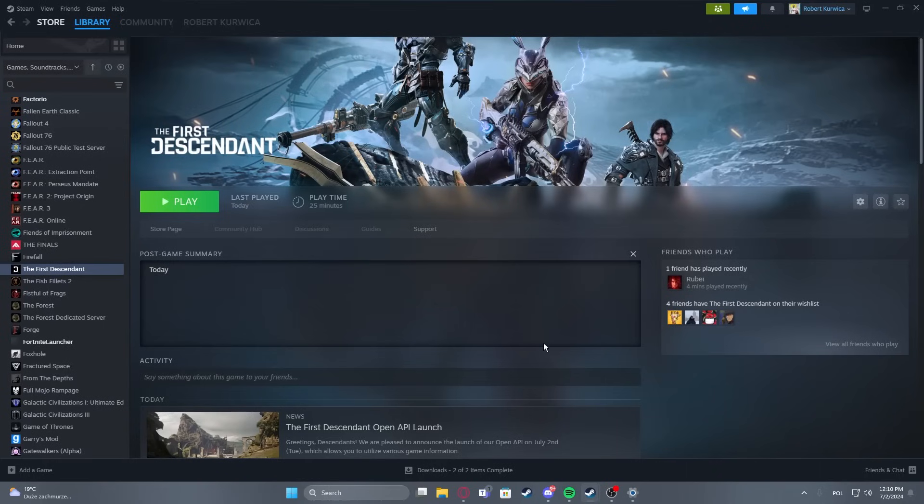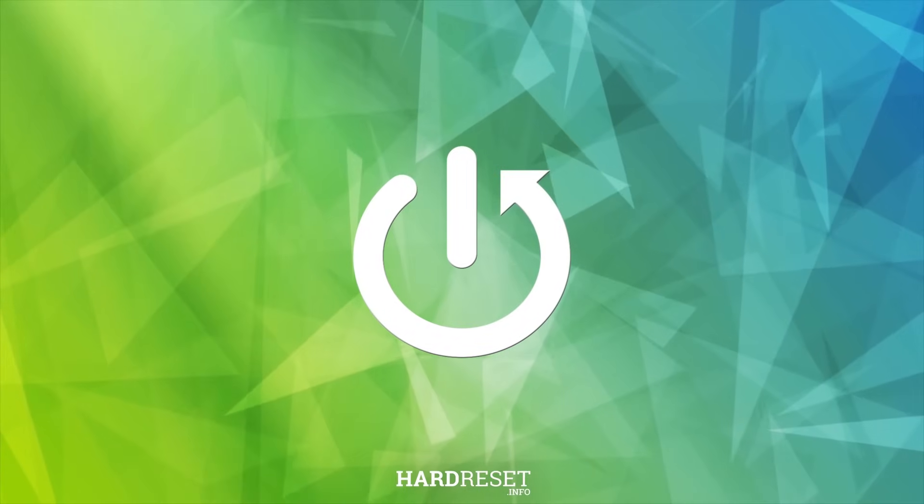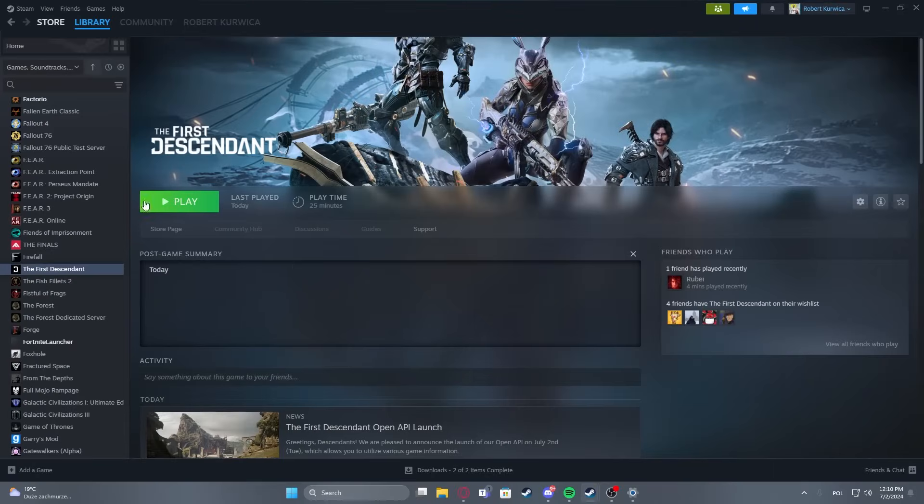Hello! In this video I want to show you how to fix the login error in the First Descendant. What fixed it for me was basically relaunching the game. So if you have that error message, just close the game and launch it again, and after that it should work fine.